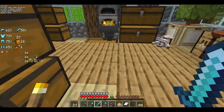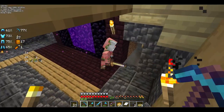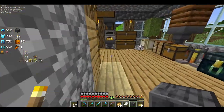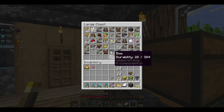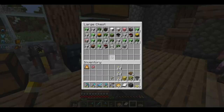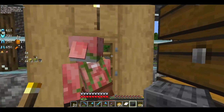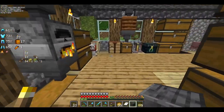Need more potatoes — 39 should be good. We actually have our zombified piglin, so let's block that. And we need honey bottles. Honey bottles — where are the honey bottles? Crud.